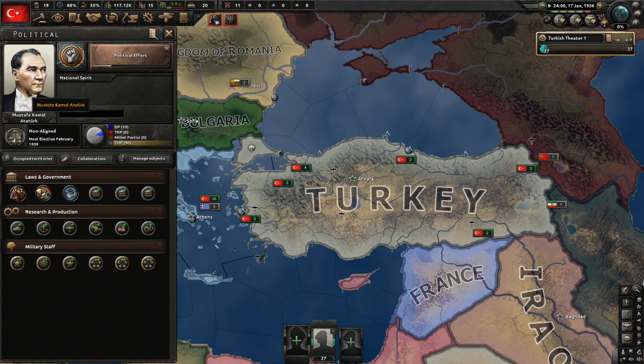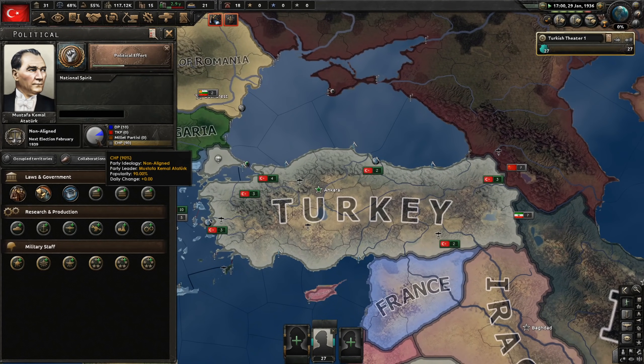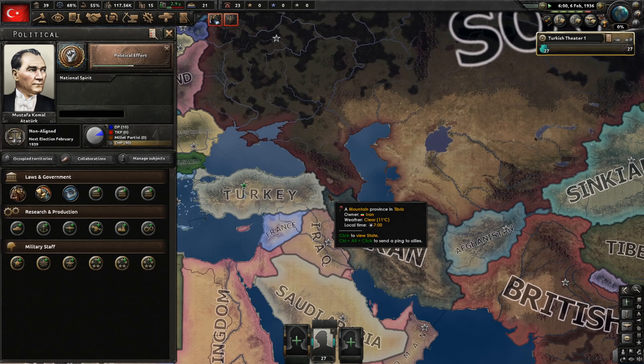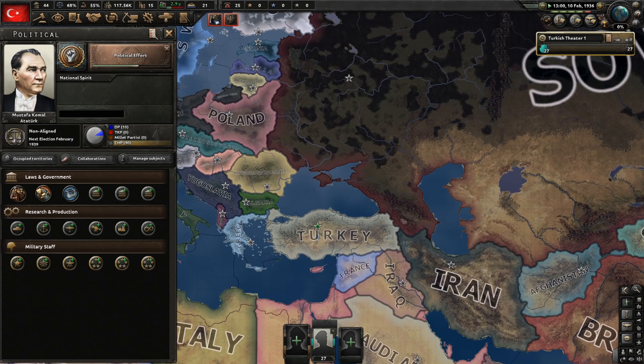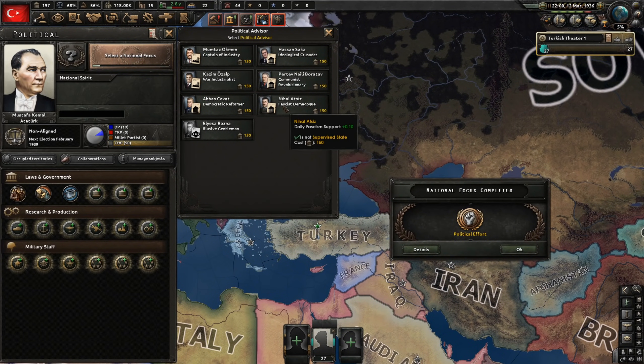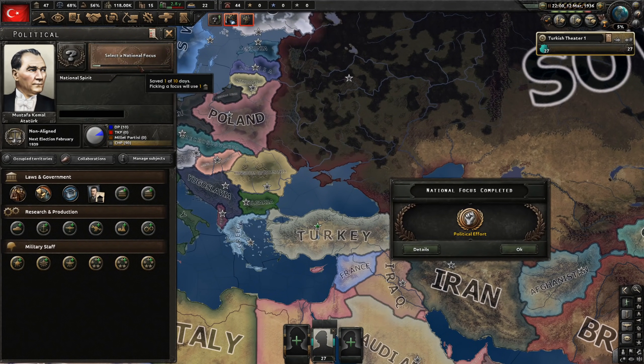Pity we have to switch Mustafa to a different ruler. We can't really do anything being non-aligned — we will have to switch to either fascism or communism. Seeing as we would like to conquer a large bit of the Soviet Union, fascism seems like the better pick, because then we can ally the Germans against the Soviets. Political effort is complete, so we can now afford an advisor.